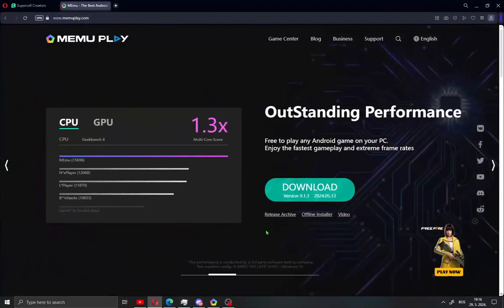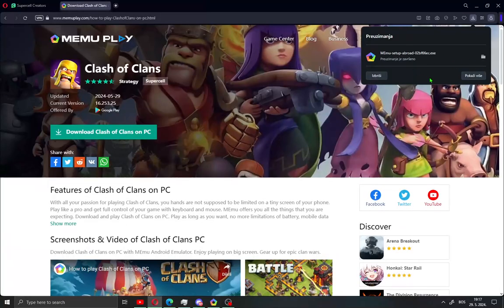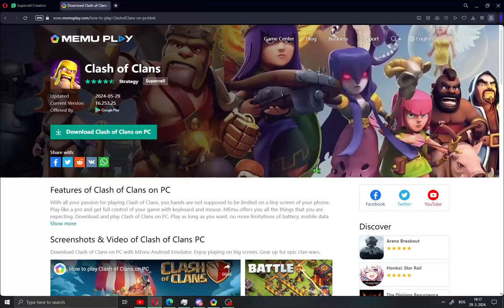When you open this site you will see a download button. Click download and save the installation. When you finish downloading MeMu Play, just open it and install it on your PC.